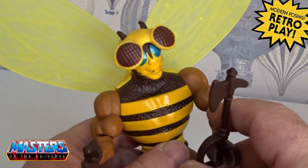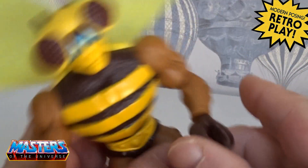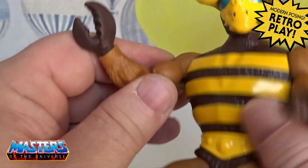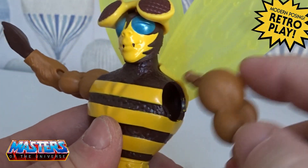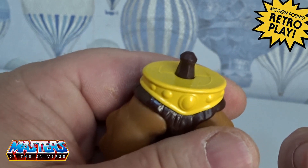Moving on to Buzz-Off, he does have a little axe accessory there that fits in his claw, which does a 360 turn. Ball jointed on the shoulders, and again the arms do pop off like all other Origins figures so you can mix and match as you go. He pops off at the waist there as well.